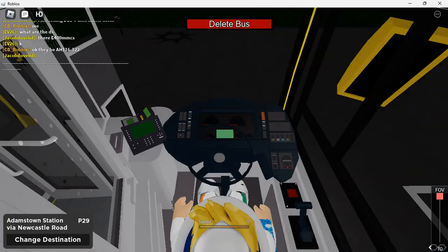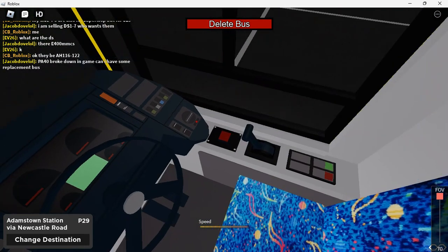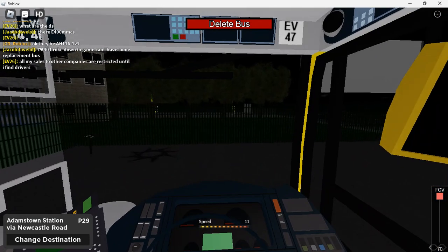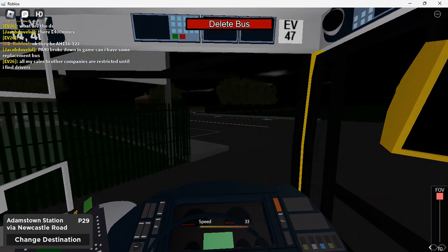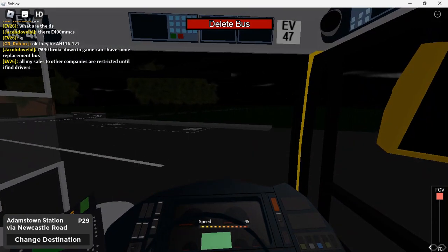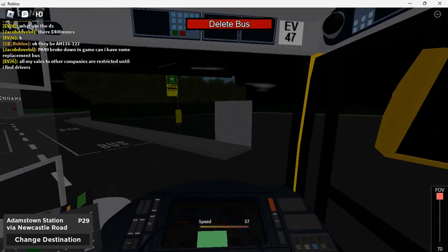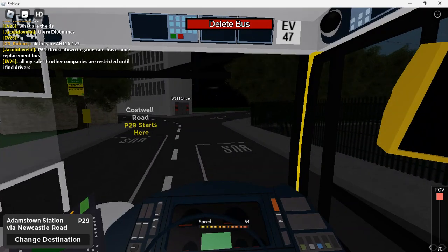Very suspicious, what is going on today? So yeah, let's get going. This is one of the new buses that were added in the update - EV47. We're going to be doing the P29 to Adamstown, going along the new Adamstown street.